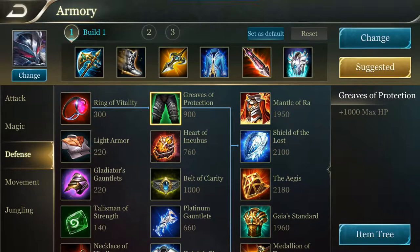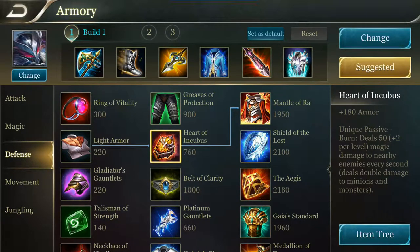The first item is Greaves of HP which provides 1000 HP and no passive. The second item is called Heart of Incubus, which provides 180 armor. It also has a passive which deals 50 magic damage to nearby enemies and creeps. Magic damage increases by 2 units per level. So if you are level 15, this defensive item would deal 50 plus 30, that is 80 magic damage to enemies and 160 magic damage to creeps.